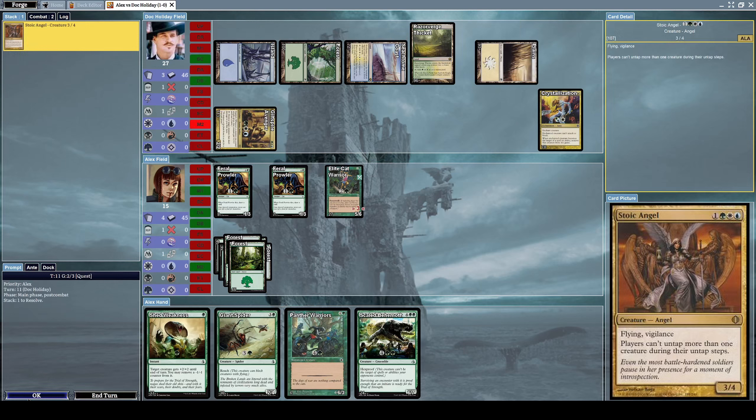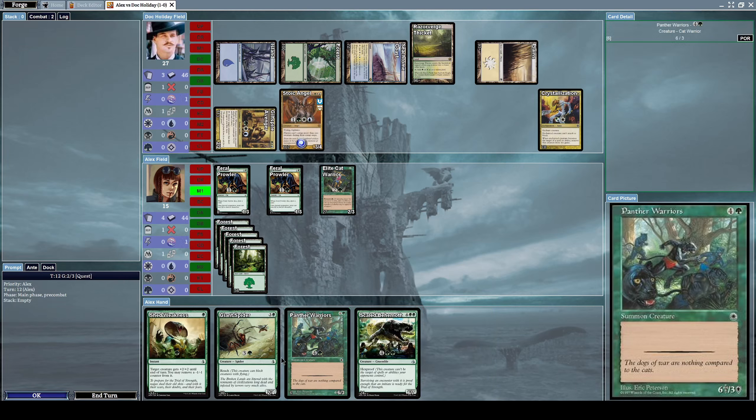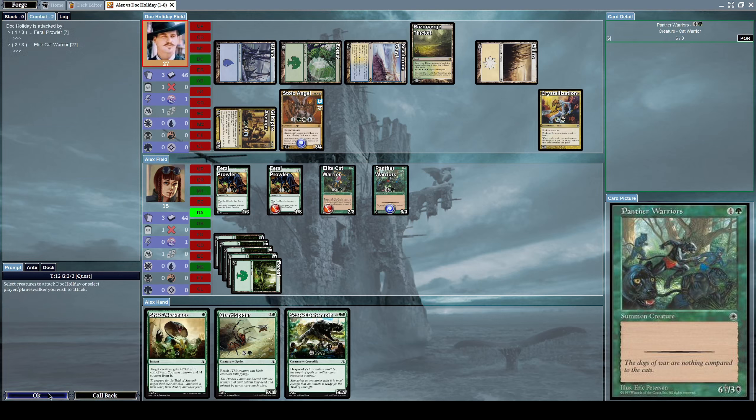That was strong enough to completely destroy him. He summons Stoic Angel, a three-slash-four angel with both flying and vigilance, and the effect that players can't untap more than one creature during their untap steps. Interesting. Let's summon Panther Warriors - a six-slash-three creature. That will be worthwhile. Now let's alpha strike him.